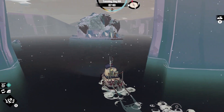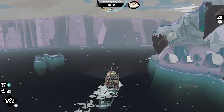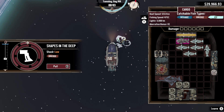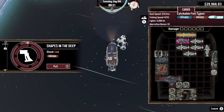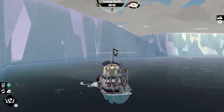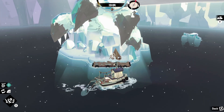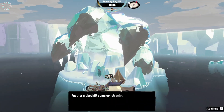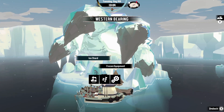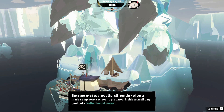There are things of interest over there which I wish I could get to. We have the other piece of the icebreaker here. Perfect, that's really what I wanted the most. Let's go ahead and dock here, hopefully to put that in storage. Makeshift camp constructed in the shadow of a frozen clawed hand. Someone was taking these out. Let's look at the frozen equipment — there are very few pieces that still remain. Whoever made the camp was poorly prepared. Inside a small bag you found a leather-bound journal.